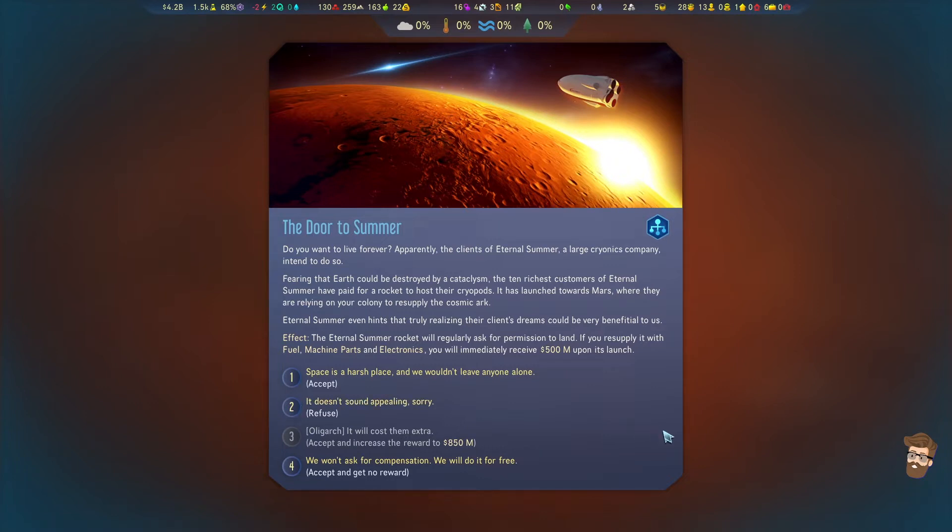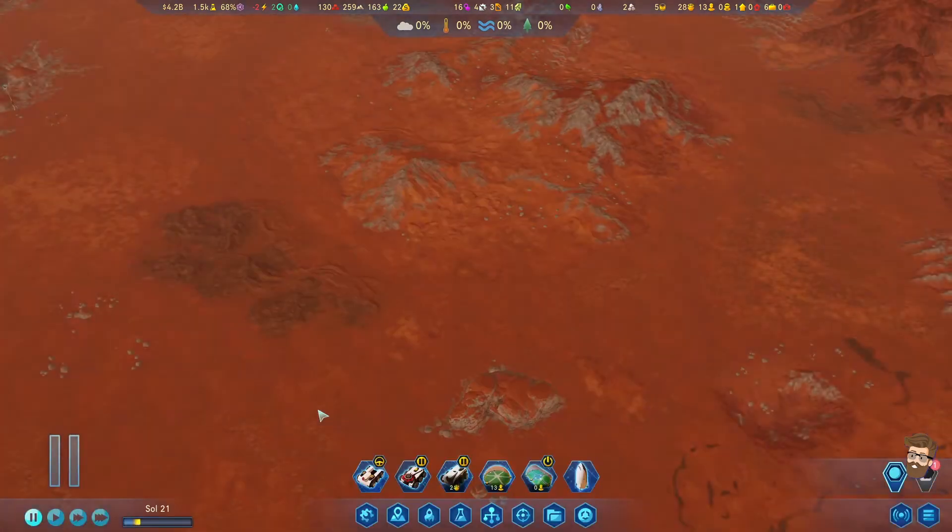Door to Summer event. This is just a bunch of rich folks - I've had this one before. The Eternal Summer rocket will regularly ask for permission to land to resupply with fuel, machine parts, and electronics in exchange for 500 million. If you're an oligarch you do it up to 850.